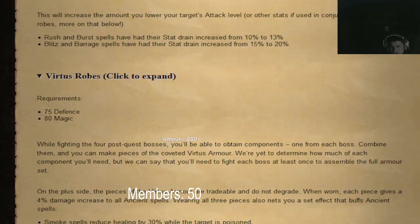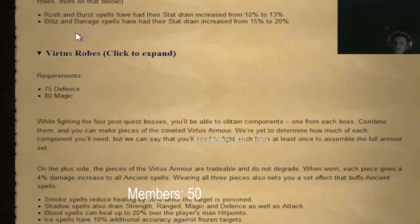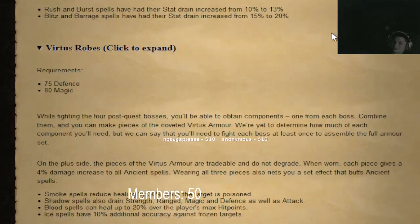The shadow ancient scepter increases the amount you lower your target's attack level. They have a shadow one as well. It's just a slight boost — nothing huge — but 20% means if they try to equip their godsword or something, they won't be able to equip it if they're at 75 attack.